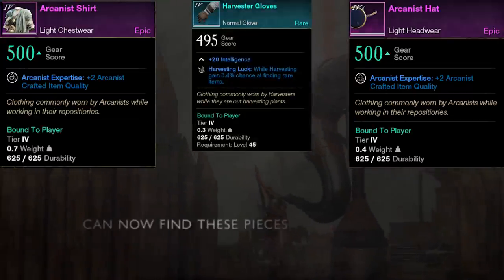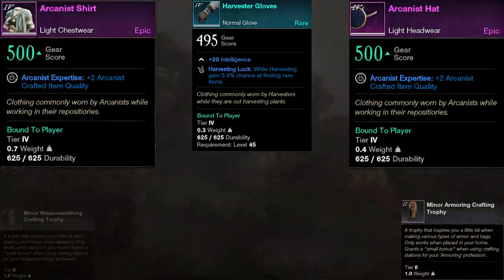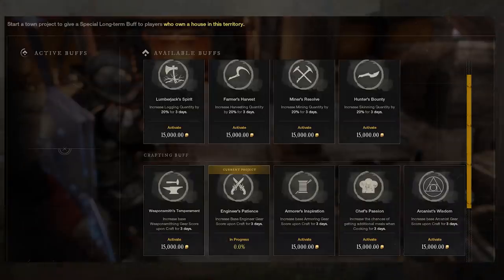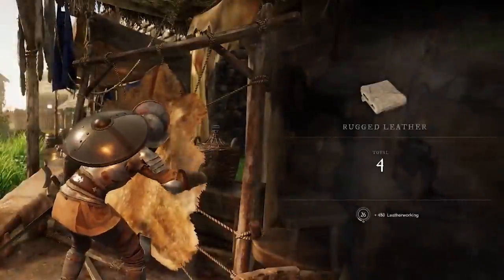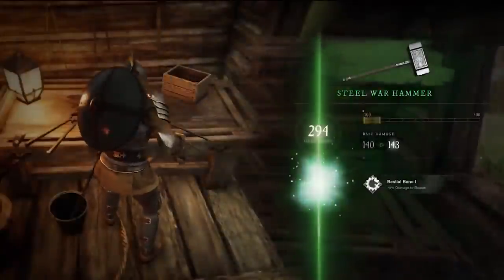House trophies, gathering and crafting food, leveling up the trade skill in general, territory buffs set through settlement management and executed through town projects, and even the secondary resources used during the crafting process — it all adds up. As a crafter, you need to be fully aware and utilize all of this if you want to create some of the best gear possible.